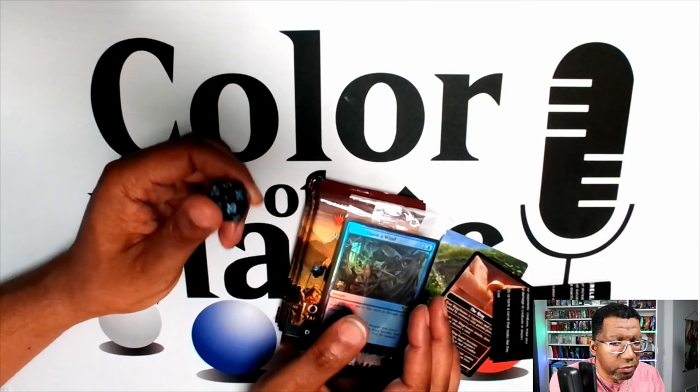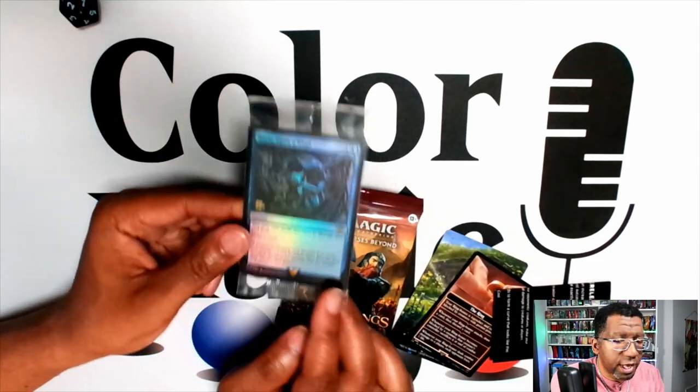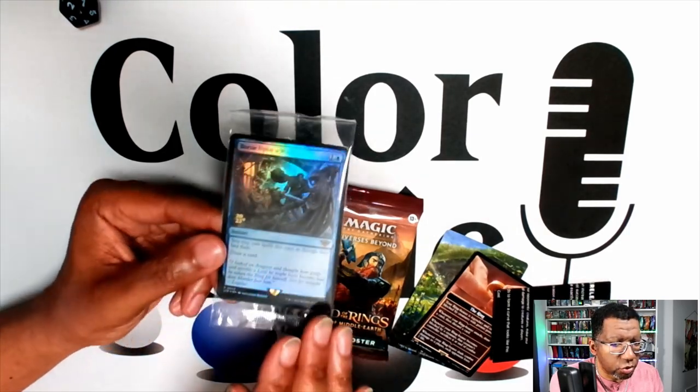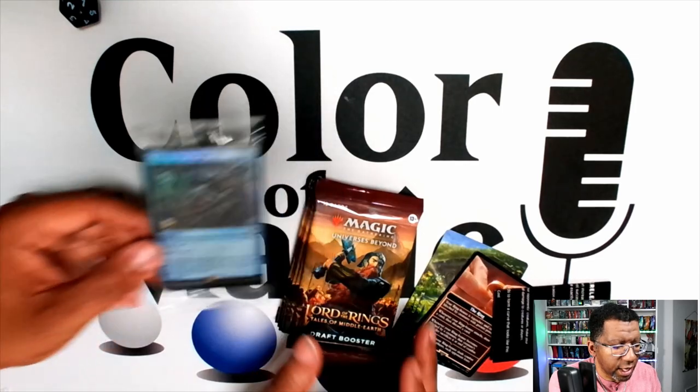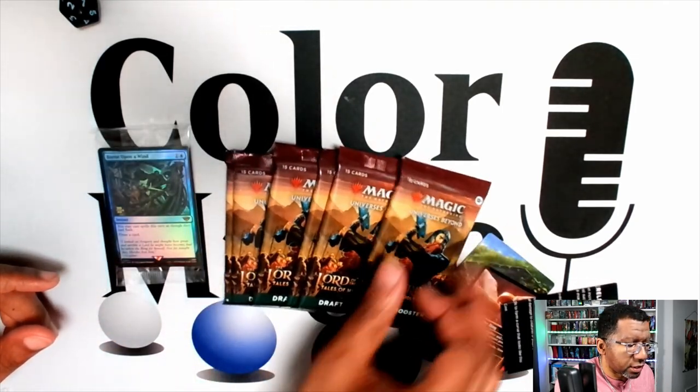Most of the time you're going to have a die, which comes in here just for tracking life or spin-down counters. You normally have a pre-release card that's going to have a date stamp on it — you can almost always play with that, so that's cool. It's just like getting a bonus card, and then you're going to have six packs.